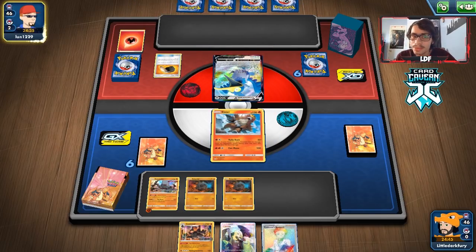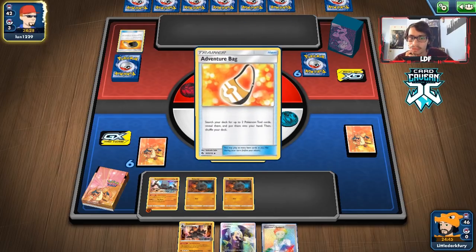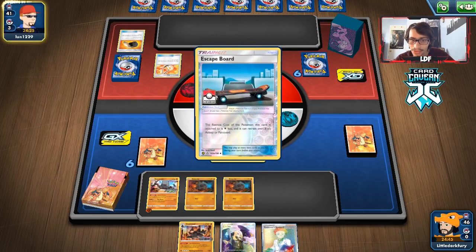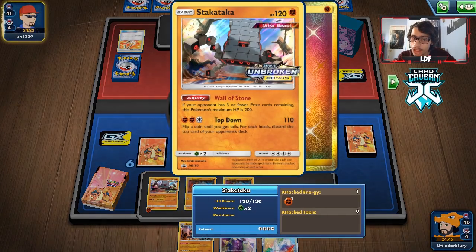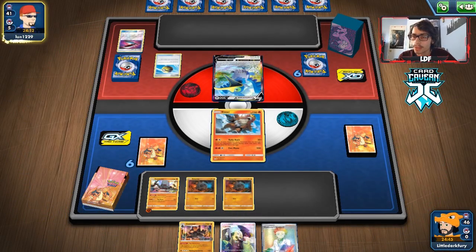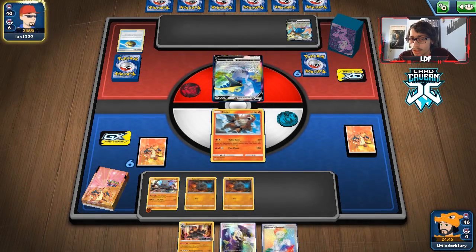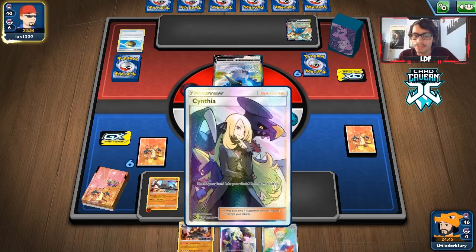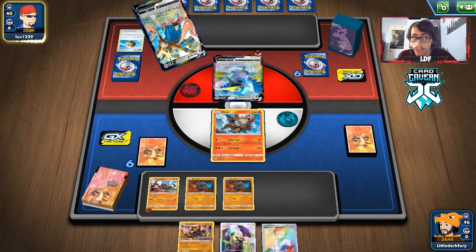It is Baby Blacephalon - we'll see if we can beat this. It's definitely going to be a back-and-forth game. We don't have a way to get rid of their hand size with Marnie or Reset Stamp, which is a main issue. But we have Top Down and a ton of HP with Stack Attack. Once we get 250 HP it makes Blacephalon over-commit and Top Down could get lucky discards - maybe Welders or Fire Crystals. I'm actually feeling okay about this matchup.